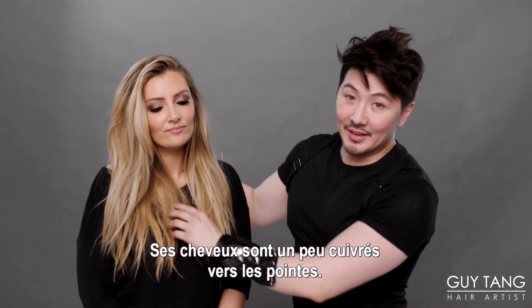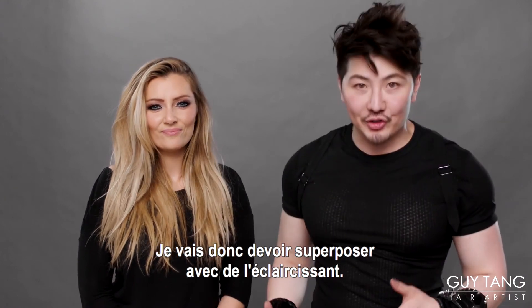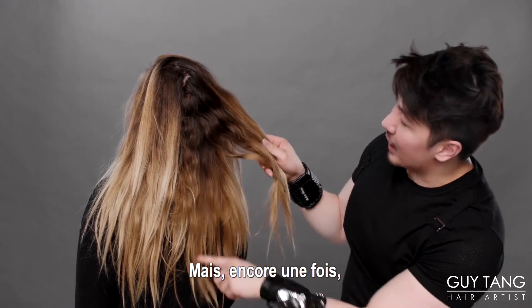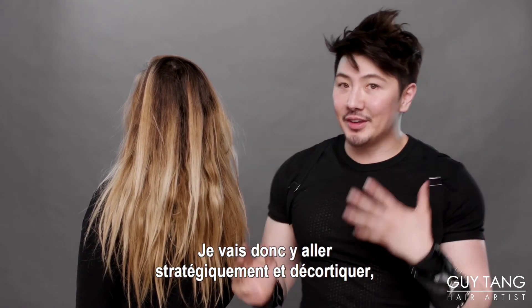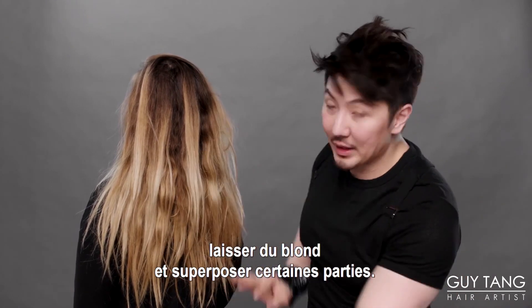She is a little bit brassy down and through here, so I'm going to have to do some overlapping with the lightener. You can see she has a beautiful natural color, but again, brassy here and a little bit blonder throughout the top. So I have to strategically go in, dissect, leave some blondes out and overlap some areas.